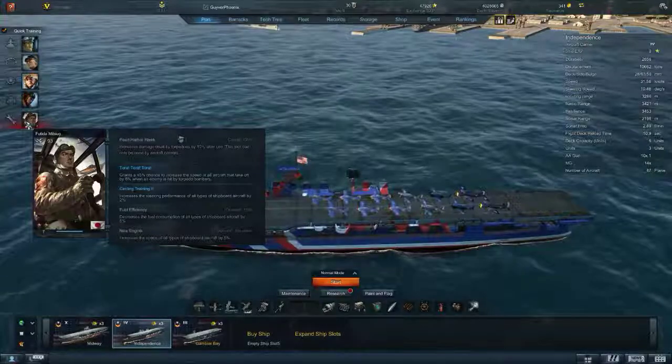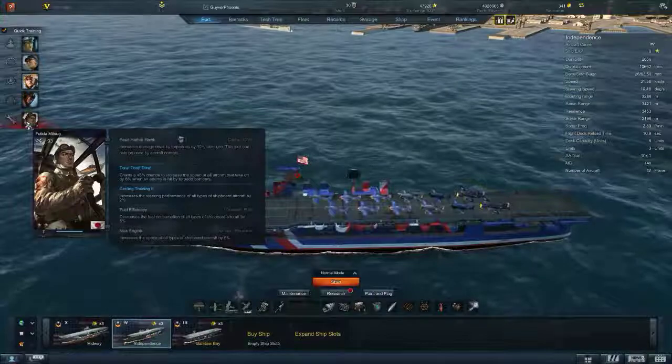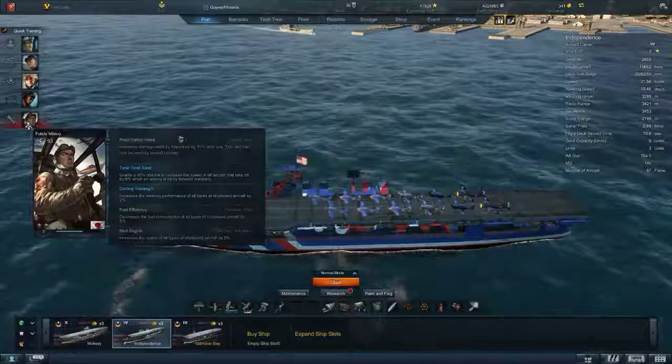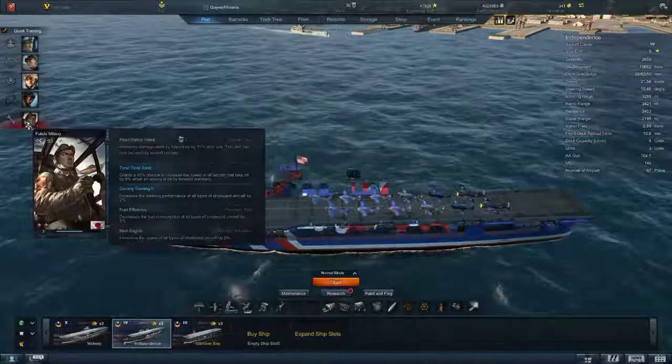He has Fuel Efficiency at Elite, which is three stars - decreases the fuel consumption of all types of aircraft. You tack that on to the 5% from Arnold and 20% from the tank on the ship, and you've got 30% better range. Nobody can complain about that.